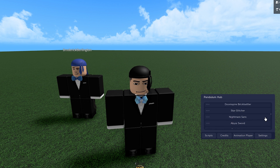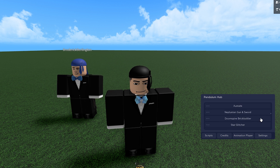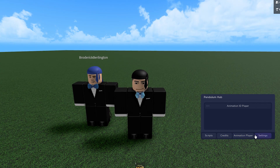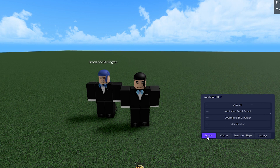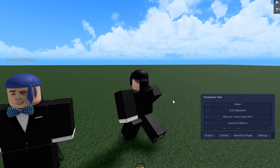We have all these scripts right here — I didn't even know they had this many. They have animation players, settings, and options like 'remove torso fling' — use when reanimated — so this can remove any fling. They also have headless and fake core blocks.